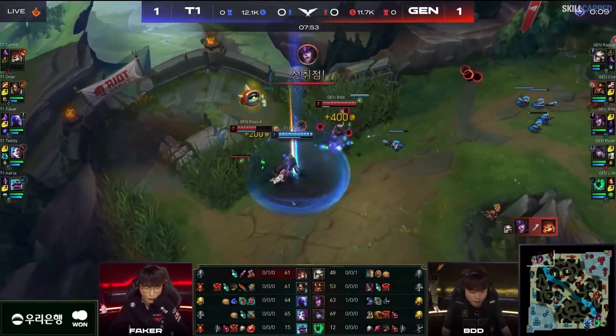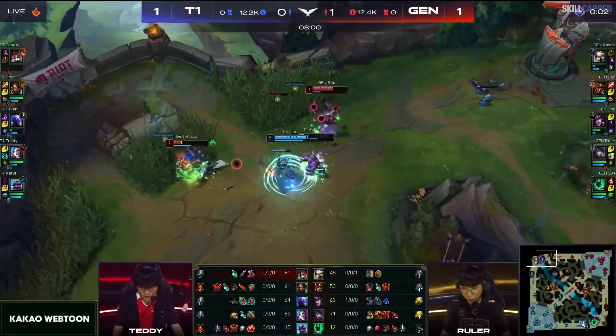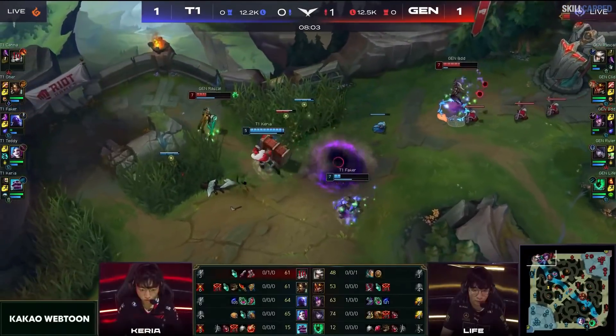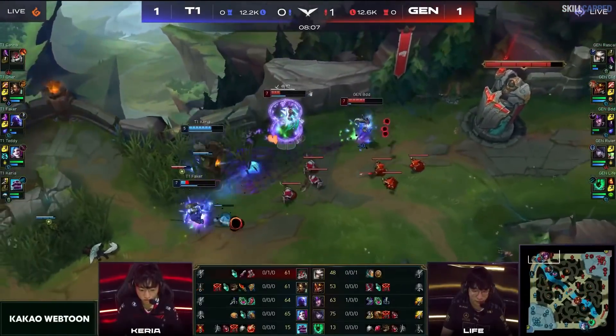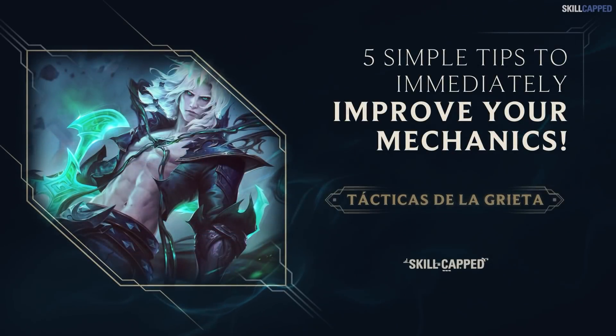Outplaying your opponent is by far one of the most satisfying things you can do in League of Legends. There's no greater rush than barely winning a fight against your enemies through a clutch play of your own. Everyone wants to be the one making all the montage plays in solo queue, so in this guide we're going to cover 5 beginner friendly tips you can incorporate that will instantly kick your mechanics up a notch.